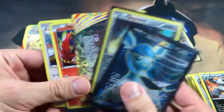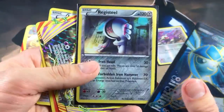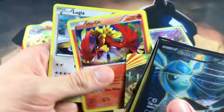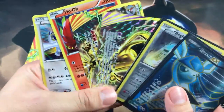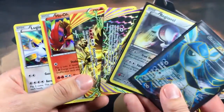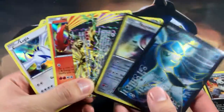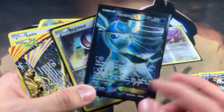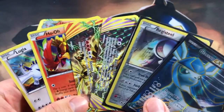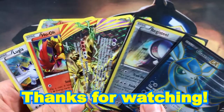For our pulls we got: Rattata reverse common, a Glaceon Full Art EX, a Registeel reverse rare, a Wobbuffet BREAK, a Ho-Oh BREAK, a Ho-Oh promo, a Lugia promo, and our giant Ho-Oh BREAK. All those shiny cards looking really really dope — great pulls. Even if you don't pull anything extra, you still get two BREAKs and two foils right there, so everything else is just a bonus. Without further ado, I'm going to go ahead and end the video here — catch you guys in the next one, peace!